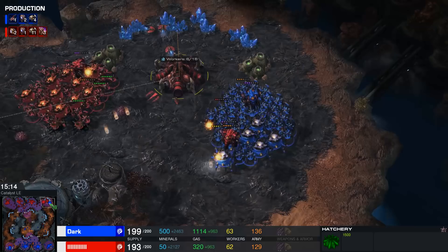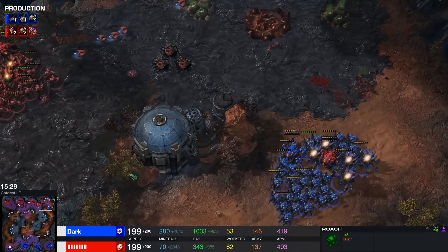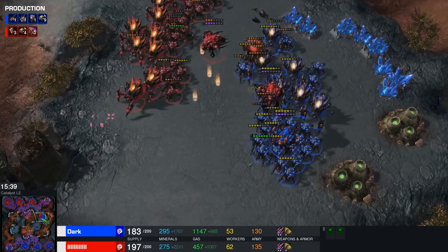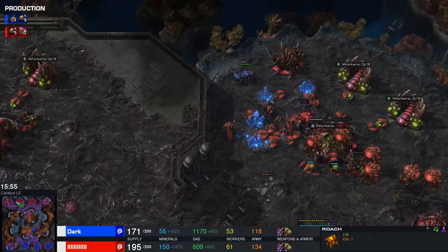The Lurkers are just barely out of position to help. The fourth base will definitely end up dying. These Roaches are doing a phenomenal job getting cleaned up as well. But at the same time, in the bottom left, Rogue has also dealt a lot of damage to his opponent's economy. The drones are burrowed, so Dark will be able to keep those alive a bit longer. But all of a sudden, Dark is everywhere — he sent Roaches towards all of the bases his opponent has left. Lurkers are trying to chase down this force. Dark's army supply is dwindling right now, but he'll be able to reinforce with even stronger units shortly. Both players dealing a lot of damage to each other's fourth bases.